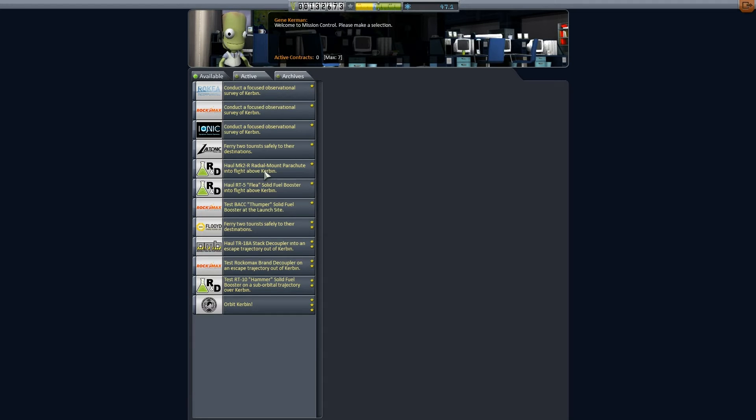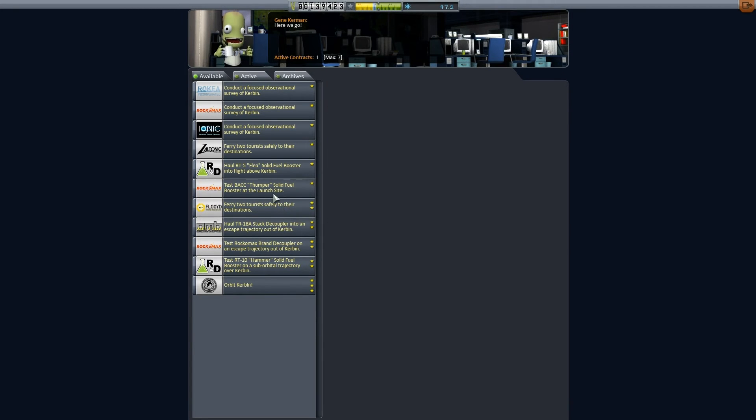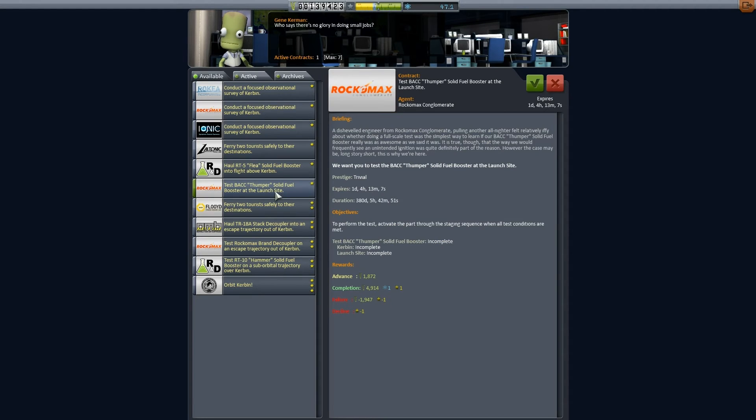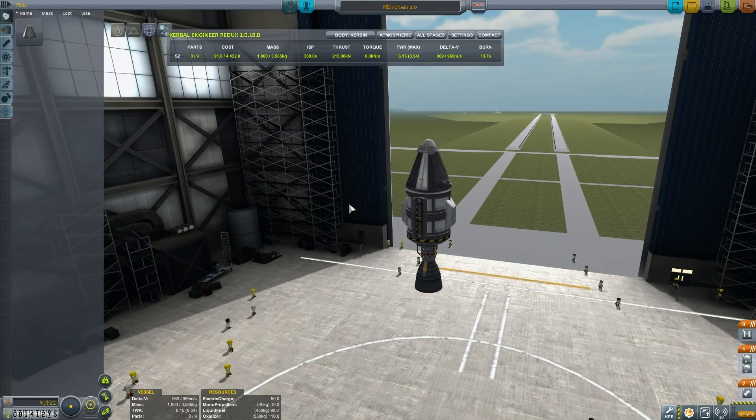Let's have a look at available contracts. There's the Mark 2 Radial Mount Parachute test in flight above Kerbin — we need to be at a certain height. Let's go for that one. And test the Thumper solid fuel booster at the launch site — we can do that. Those are our two for right now. It'll take a lot of planning to meet more than two contracts in one mission.